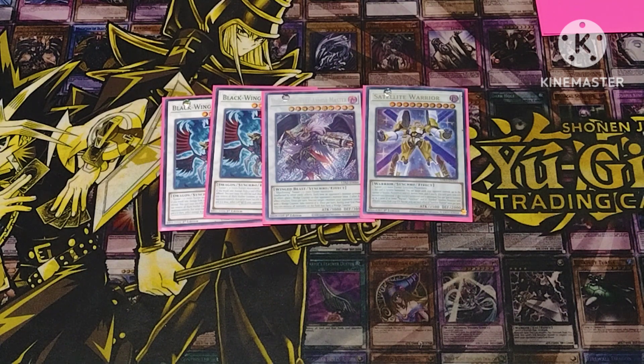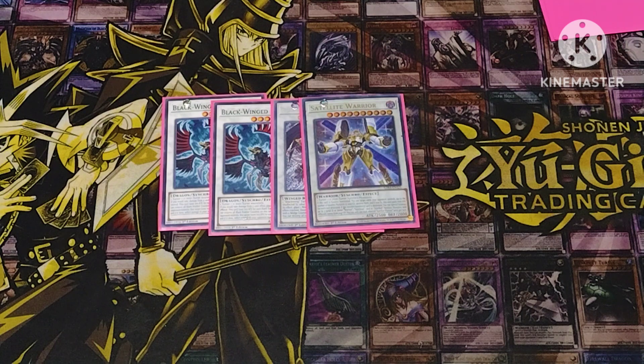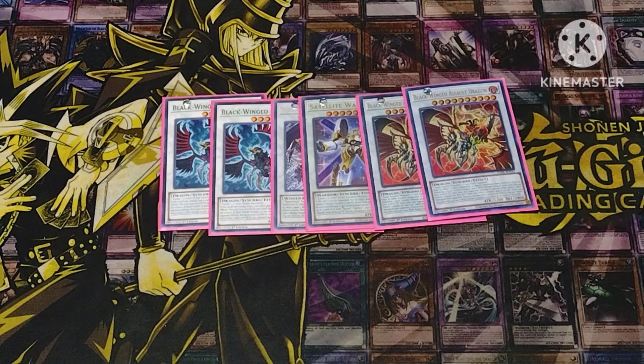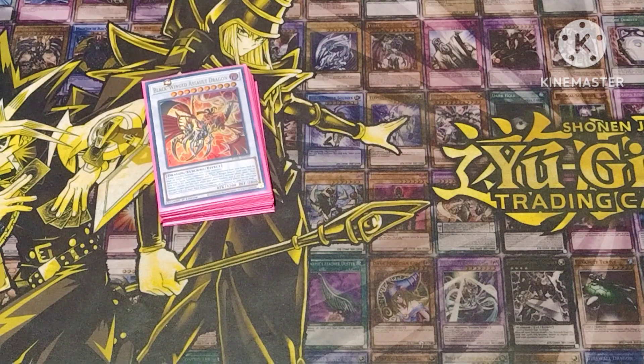During the end phase, any face-up monsters with wedge counters get destroyed. Satellite Warrior is great for the deck because you're going through a lot of synchros — whenever he's summoned, for however many synchros you have in grave, you destroy that many cards on your opponent's side of the field and gain 1000 attack per card destroyed. Just more of an OTK push piece. We also play two Blackwing Assault Dragons — kind of like Masquerade for the deck. Instead of burning for 600 it burns for 700 and keeps stacking counters. Once it hits four counters you remove them, tribute it off, and just wipe the board.